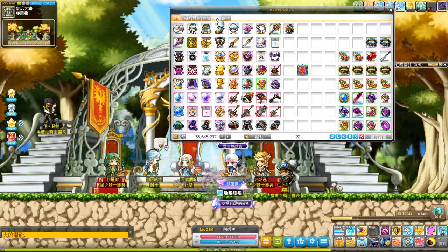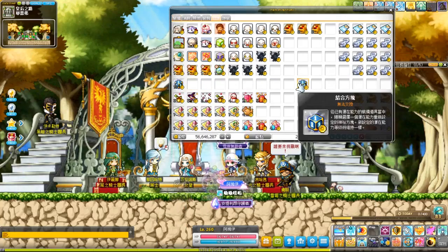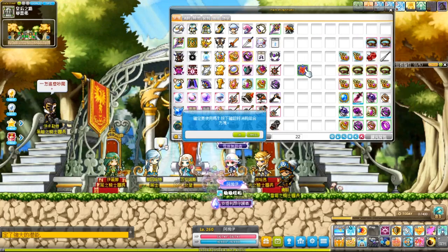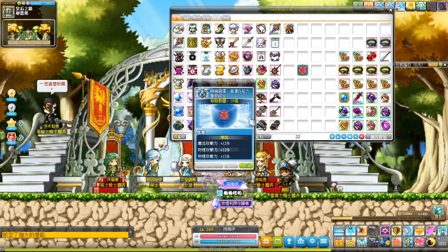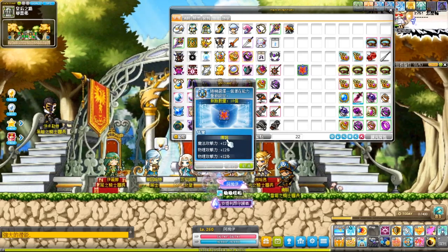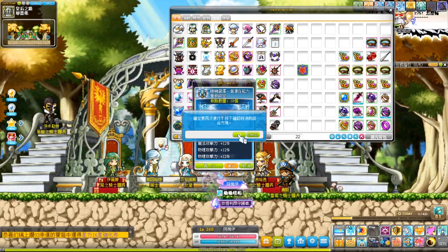MapleStory dataminers recently discovered a brand new cube that GMS might be releasing in the future — the Unicube — which is expected to be 3.5k NX in cost. The Unicube is originally from TMS, so that's where the footage and the chance statistics for this video are coming from. There is no guarantee that GMS will follow, but here's the video anyway.